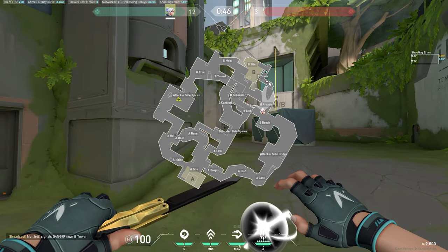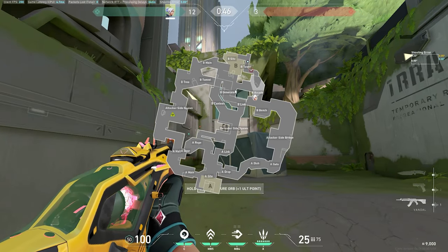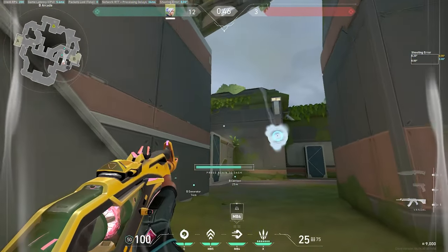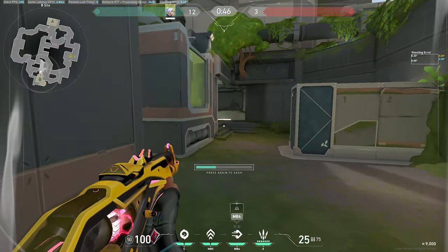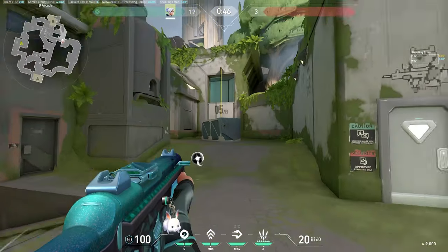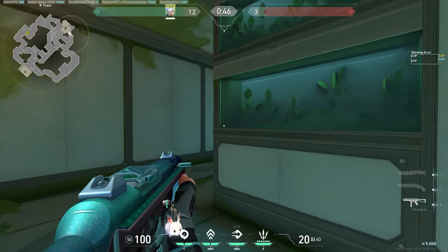If you want to go B from arcade but they're eco with shotguns, or Cypher trips are in tower, throw these two smokes. Paired with Brimstone smokes in generator and canteen, smoke here and here — one-way care on top, this should be smoked. Wrap the site clearing close, then ask Breach to stun or flash through here, updraft onto here, and catch anybody playing behind the gen or behind the smoke.